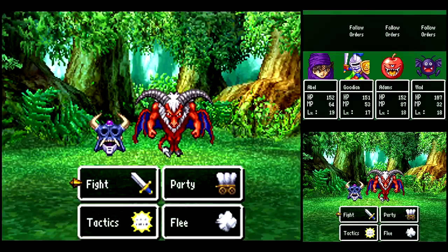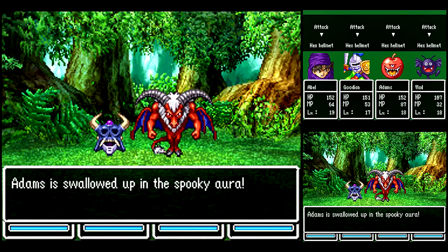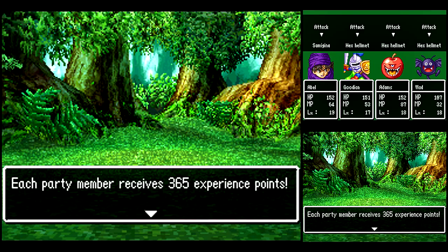Like I was saying last time, remember to hold on to most of her equipment for later, except for that Morning Star — you can sell it. We've got a couple new enemies here. Hex Helmet — you want to take him out first, because he can inflict the Curse status on you, which would be really bad. Samogina, not so much, so I wouldn't worry about him.